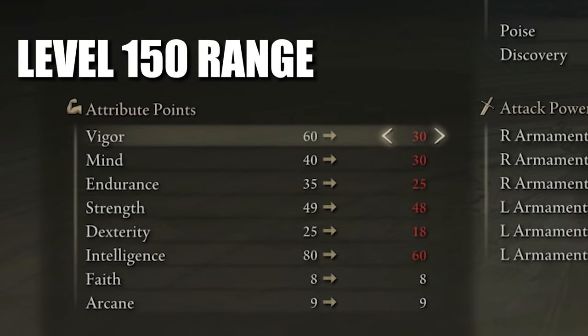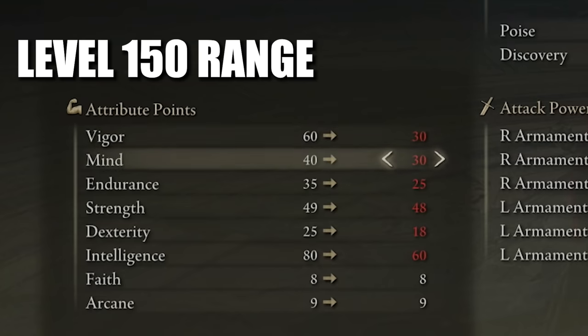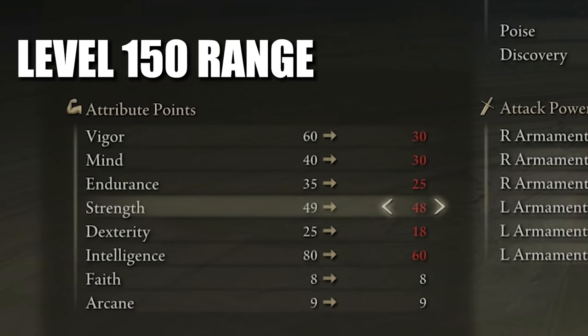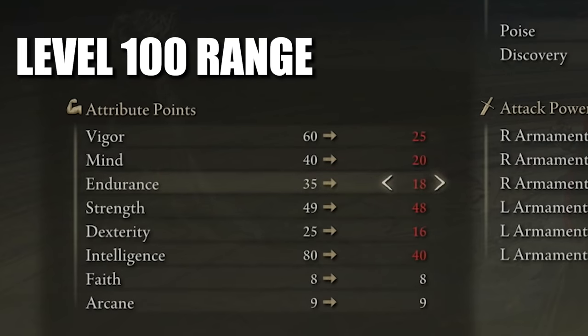If you're somewhere in the level 150 range, your attribute points would look something like this: Vigor 30, Mind 30, Endurance 25, Strength 48 — again, 48 is important because we need at least that to use the shield — Dexterity 18, Intelligence 60 (still our highest attribute), Faith 8, and Arcane 9.